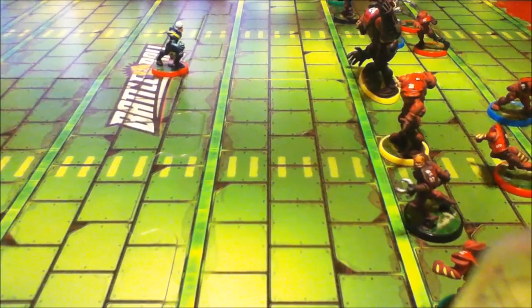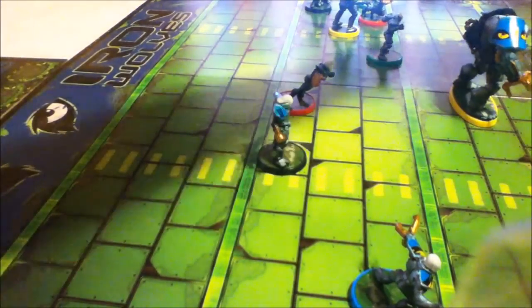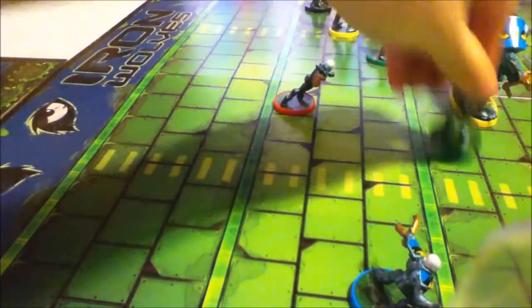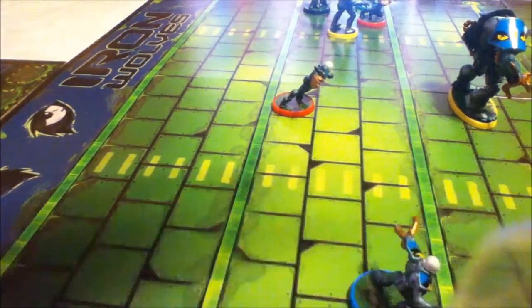I'm also just going to move the rest of my guys up to speed. Black die rolled a 6: 1, 2, 3, 4, 5, 6. And green 12. Okay, so here's just a scan of the board - my guys have made decent progress. John, it's your turn.